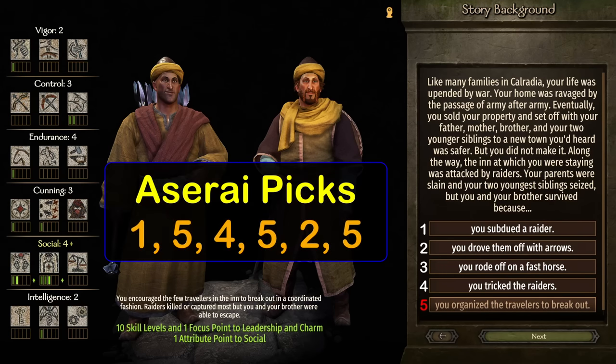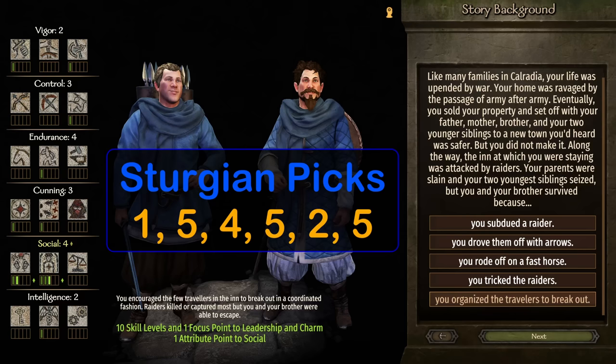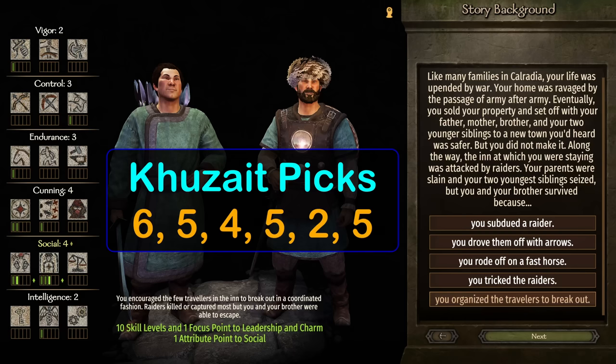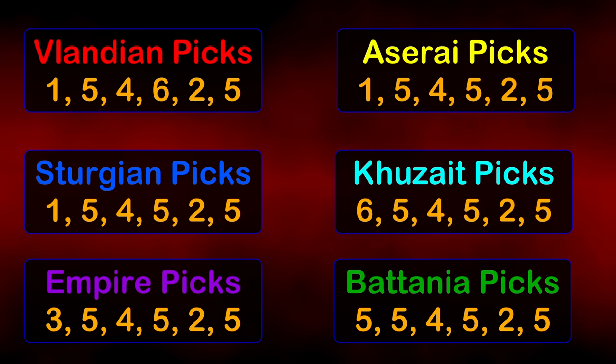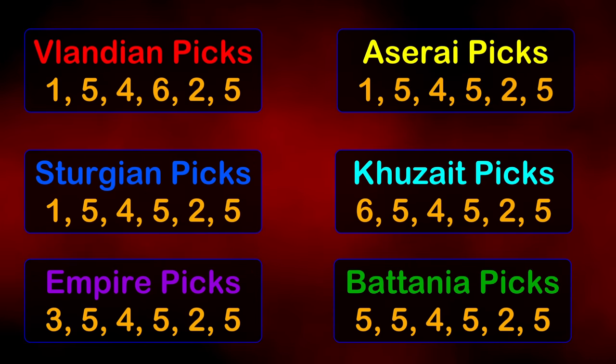Your starting character should look something like this. The only questionable focus point here is one-handed, but there isn't much we can do about it. If you prefer a Vlandian character, here are the picks. Each culture has slight variations, but the end result should be within one or two focus points of each other, which won't be a problem in the long run. Sturgia picks should look like this, here's the Empire starting picks, and for the Kazaite starting picks. Finally, we have the Batanian starting picks. I'm going to put all six on the screen with the timestamp so it's much easier to find when you're starting a new game.